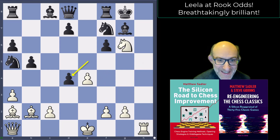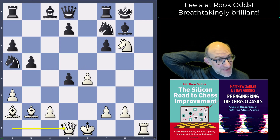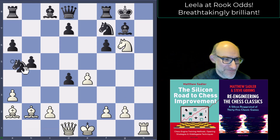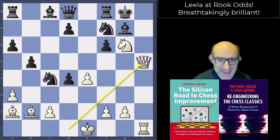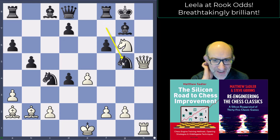Knight takes g6 played, e takes d4, and queen d1. The engines are saying it's minus 4.9 still — so still very good for black, but obviously a lot is happening. Knight c4 played — very good move to block the diagonal. And now queen h5. Black's got a couple of ideas. Queen h7 checkmate is the big threat, so you've got to block it — either with knight g5 or knight h6. My feeling during the game was that knight g5 might be better, and that's what the engines think too.